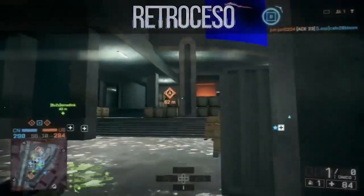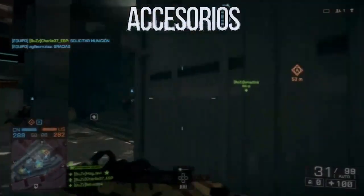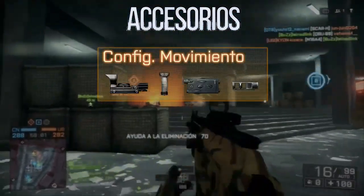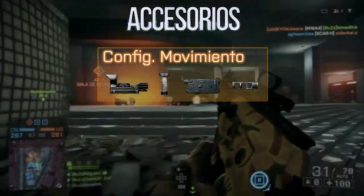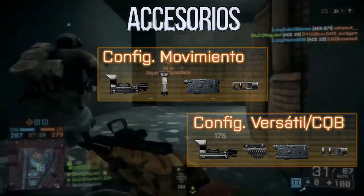Vamos a ver 3 configuraciones que nos van a venir muy bien. Como primera configuración, la de movilidad, tendremos una mira Dx1, un asa vertical, una mira láser y un freno de boca. La segunda configuración, la full auto, tendremos lo mismo que la anterior a excepción del asa, que la cambiaremos por una de patata o gruesa.